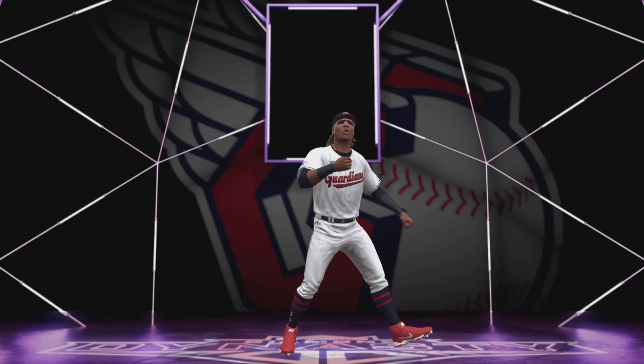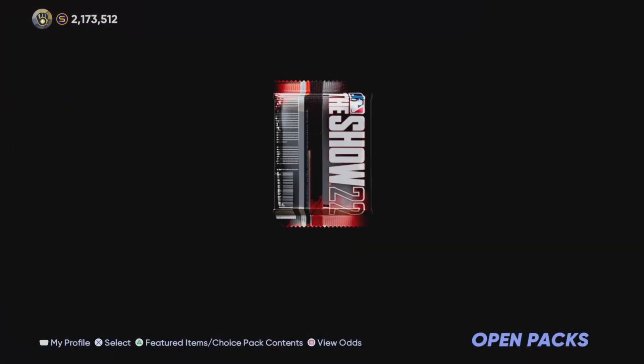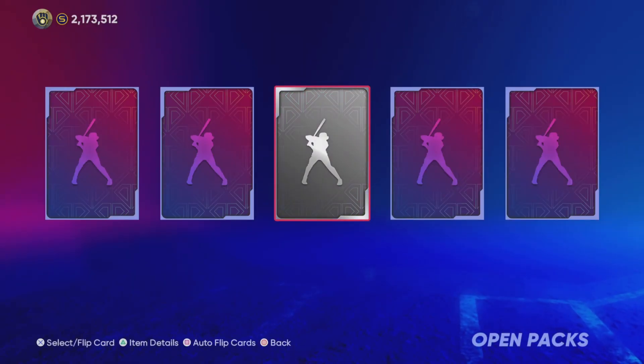This is our first double-diamond pack out of 40 packs, and we get Freed and Ramirez there. Nothing special, but moving on.